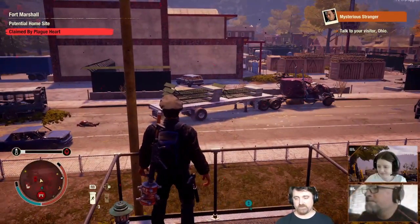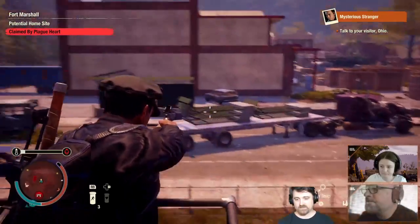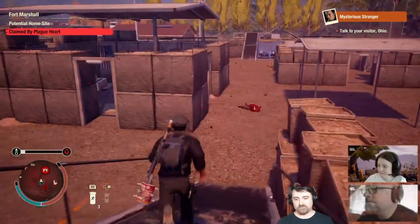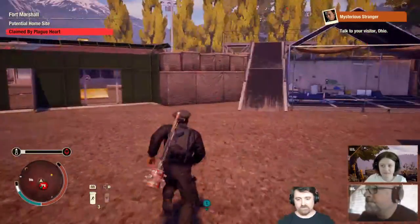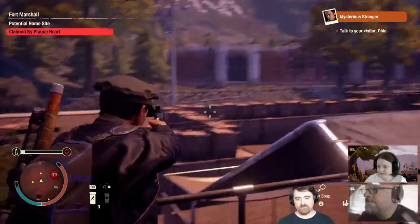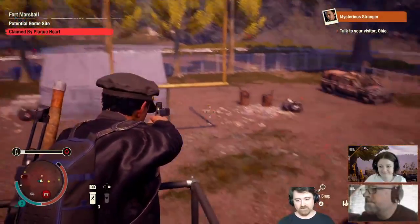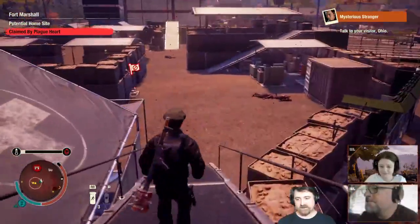Once you have repaired the guard towers here, your sentry on this one will keep this street almost all the way over to Blaine's Grocery completely safe. This one overlooks the parking lot as you're coming and going. And this one — if you're coming in the back way — there tends to be a horde that comes in from that general direction, and this person is pretty much in charge of taking care of that. So it's a very defensible base.